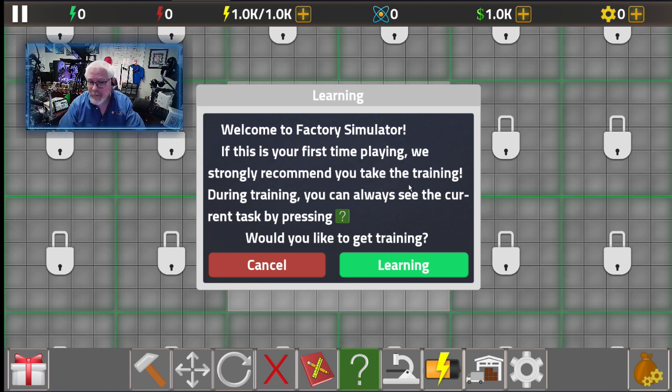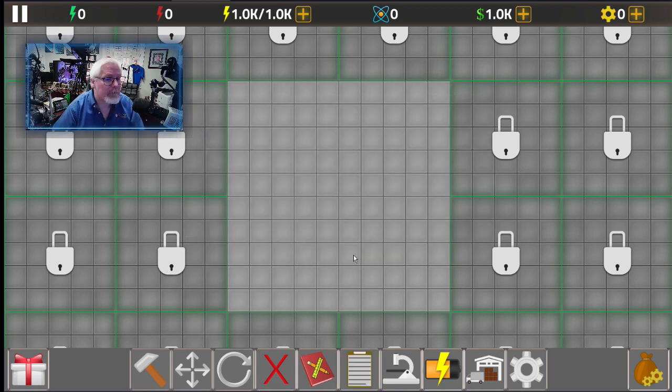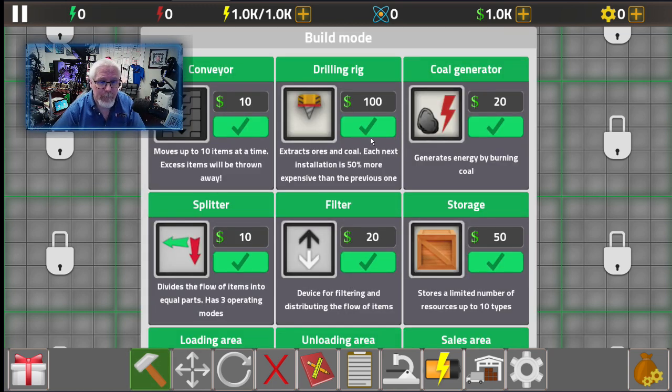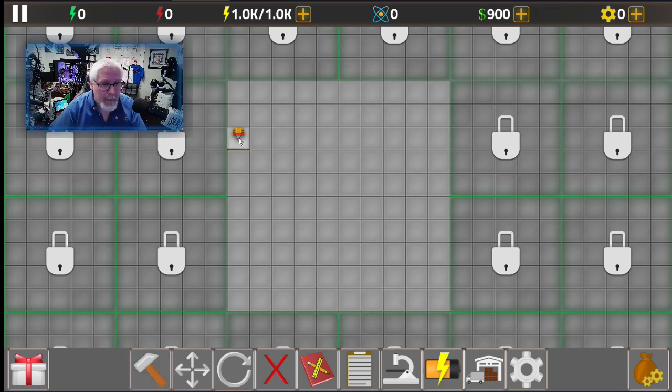I'm not going to do the training because it kind of puts you in the wrong direction, so let's cancel the training and go ahead and do some automation. First and foremost, we're going to look at what we can build. The first thing they tell you to build is the drill, so we're going to build a drill and put it right there. That allows you to start getting ore.